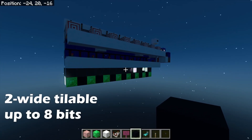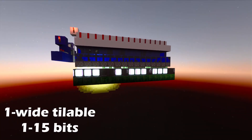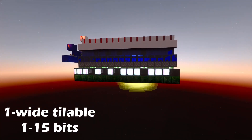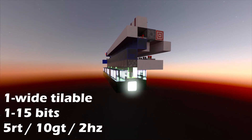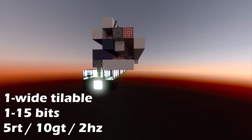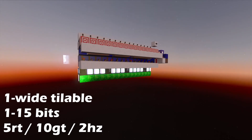That might be easier sometimes if you're going to be powering other circuits from it. Either way, it counts at a rate of one pulse every half a second — that's every five redstone ticks, every ten game ticks, or a rate of two hertz. It can count slower than that as well, but if you try and count faster, strange things happen.